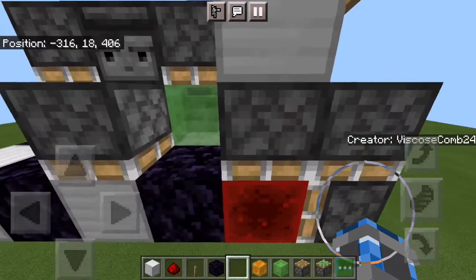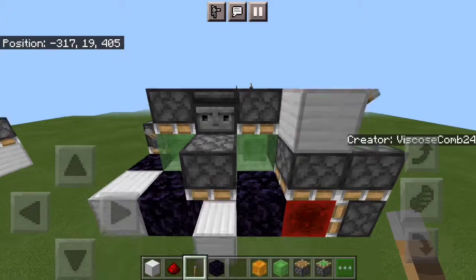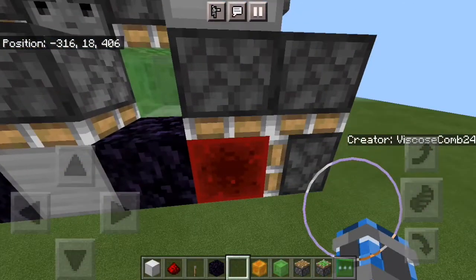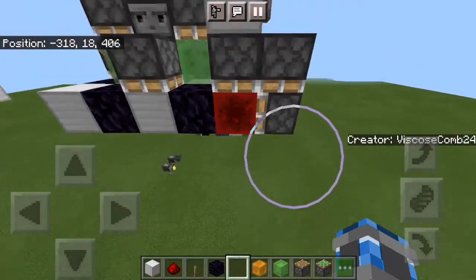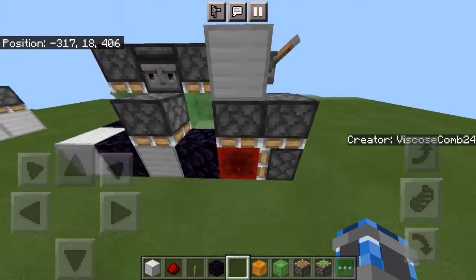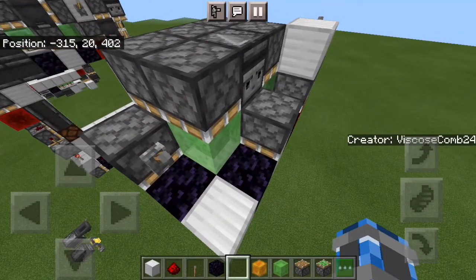But there are a few key features in this that you might actually recognize from a lot of my other doors. First of all, this right here is a redstone block pusher — so as you can see when I activate that, it pushes a redstone block. I've used this in a lot of doors, pretty much every single door that I've made above 6x6, and a lot of my super compact 5x5s use this kind of thing.